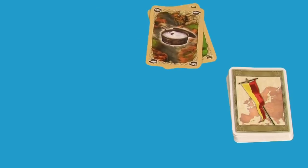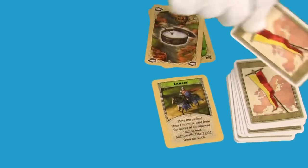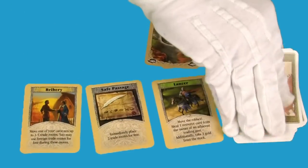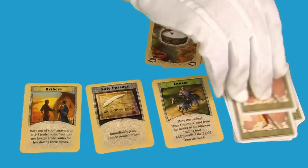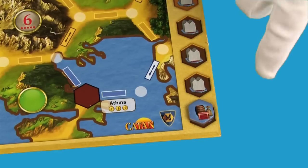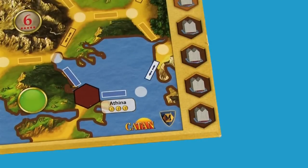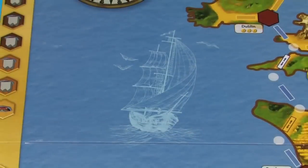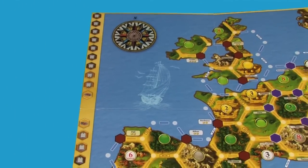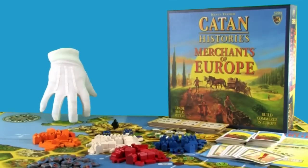Lastly, for one wool and one salt, you can draw a development card. Development cards might let you move the robber, build free trade routes, or get discounts on movement. You may buy as many development cards as you like, but you can only play one a turn and not on the turn you purchased it. When you deliver your last commodity token, you win the game. Once you've gotten the hang of the short game, you can flip the board over and play the full game, which extends into Western Europe and features more commodities and a variable starting setup. And that's Catan History's Merchants of Europe, an exciting and educational game.